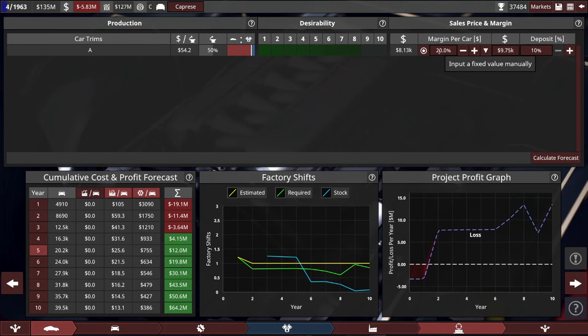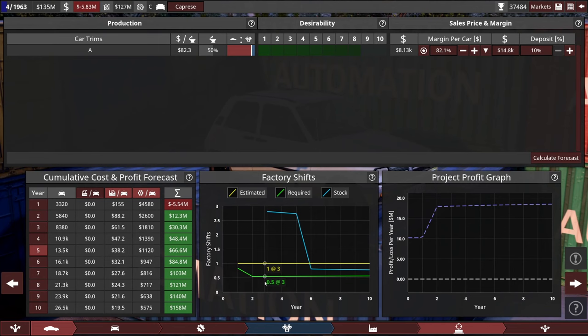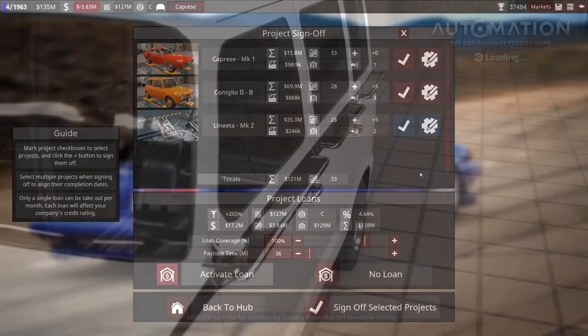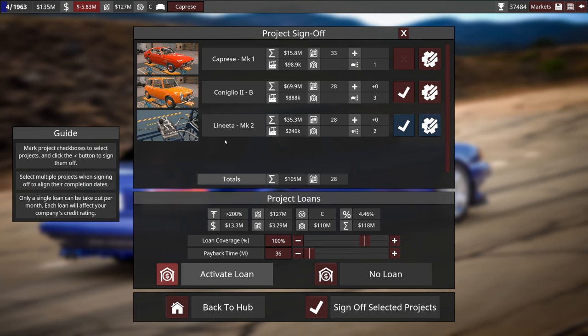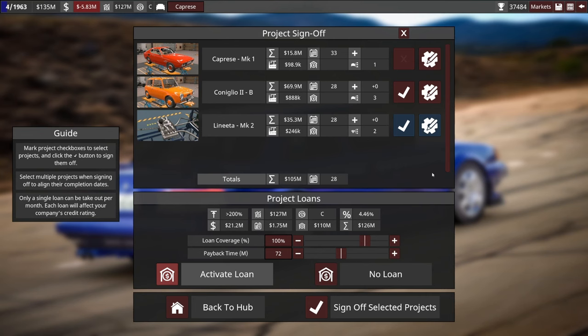I set to average budget for a light sport buyer in Fruinia — we are predicted to make some money. It estimates we will have very low factory shifts of 1, required 0.5. I'm hoping that's just because we haven't entered the sports car market before. Once I do some marketing, hopefully we will be able to sell these things. I am going to sign off on the Coniglio — get that out a few months before the Caprice. I will take the loan. You might be getting the company deep into all kinds of loans, but I just need to take the loan.